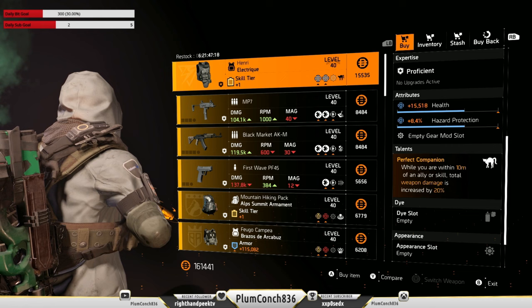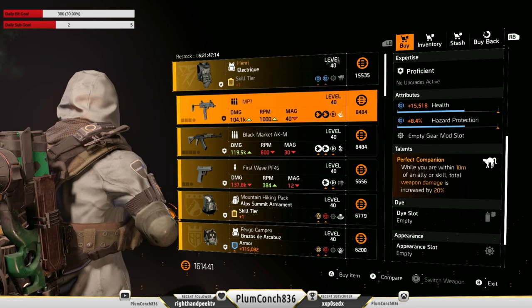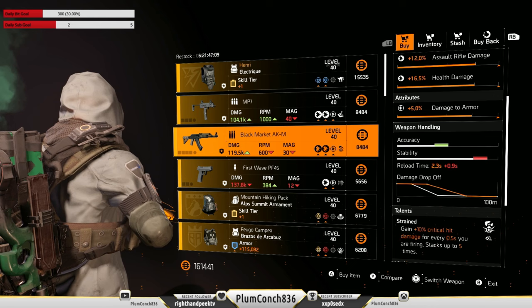At the White House we've got the Henry chest piece — it's got health and hazard protection, maybe for some sort of hazard protection hybrid, but I'm going to be skipping it. And this Black Market AKM is pretty nice and already has Strained on it. You can either keep the damage to armor, but I would be swapping that to damage to targets out of cover.